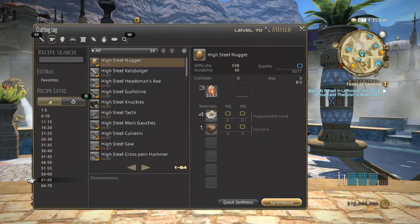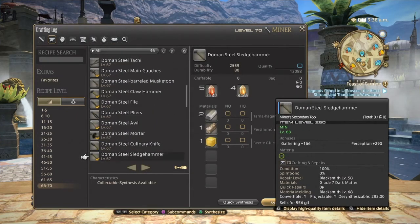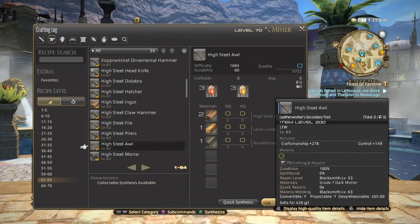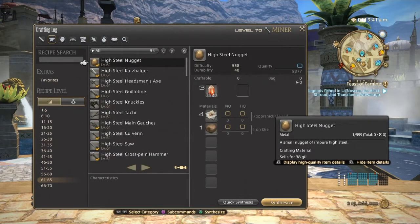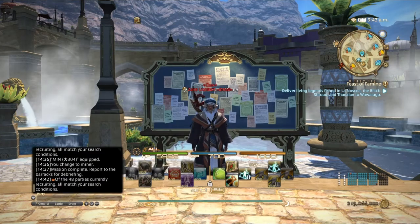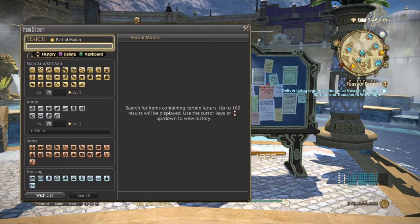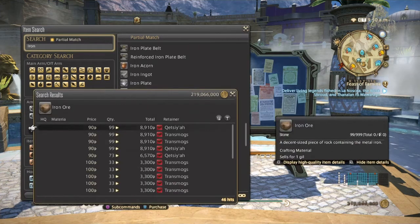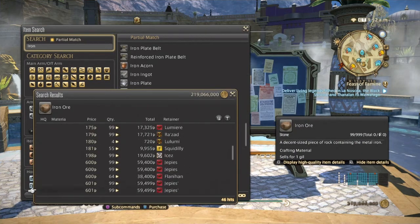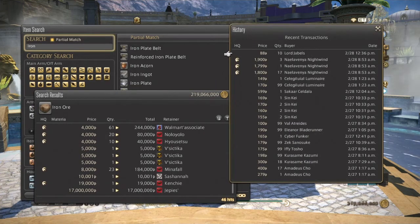Iron ore is used to make high steel nuggets in Heavensward and titanium nuggets in Stormblood, and in A Realm Reborn it's used for cobalt and steel — so it is a very universal item. On the market board, my server has a lot more hits than copper ore and high quality seems to sell for quite a bit. As the sales history shows, iron ore has been selling pretty well over the past two days, and it's very important to farm these as soon as possible.